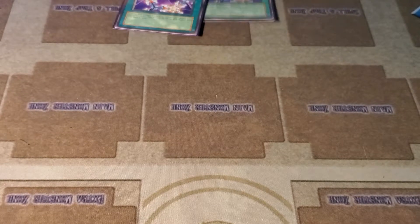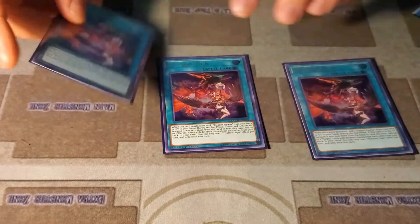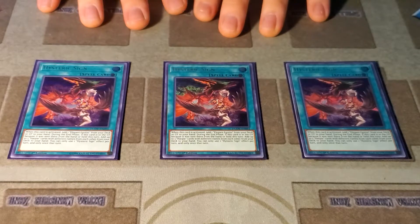Before I get into the regular tech cards, I'll show you the rest of the Harpy list. Two Elganegatus — really easily searchable, free monster. You don't need to play more than two. Your most important card: Hysteric Sign. You want to get this every time because it's going to add the best card in Yu-Gi-Oh.